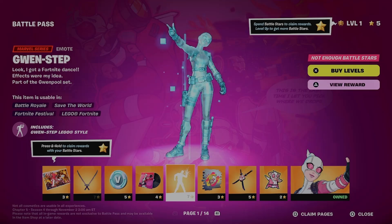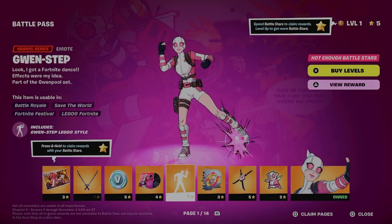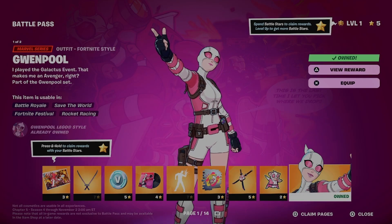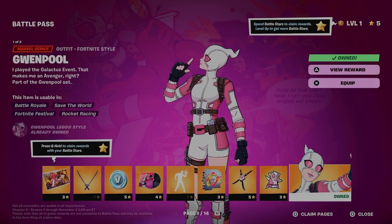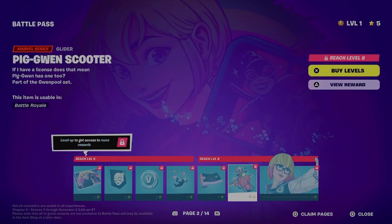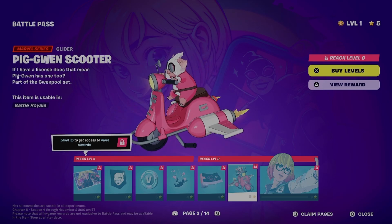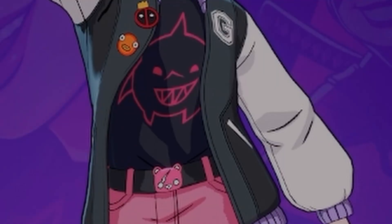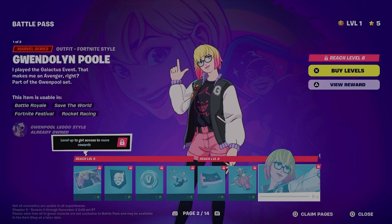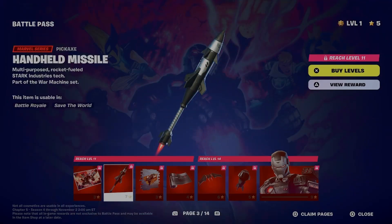First up is Gwenpool with her katanas. I got a Fortnite dance — I dig it. I played the Galactus event, that makes me an Avenger, right? Yes, it does. Then we got a contrail — don't really care. Glider — I'm praying there's an option to not have any of this cell-shaded. Although it is Jeff! Jeff the Lion Shark — sorry, Marvel Rivals fan of Jeff. That's cool though, and I like that there is an unmasked style option.